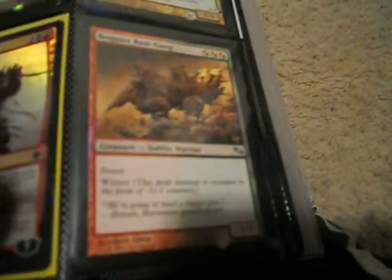Foil Japanese Arcon the Mad, Boggart Ram-Gang. I have two Stromkirk Captains — one is somewhere else. A Vish Kal Blood Arbiter, two Dimir Captains, three Dragonskull Summit.